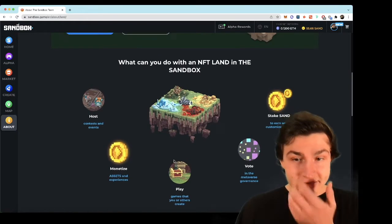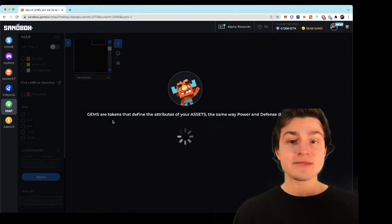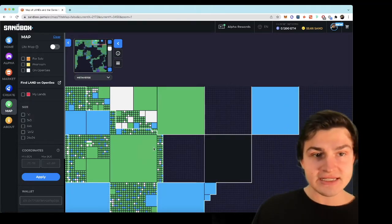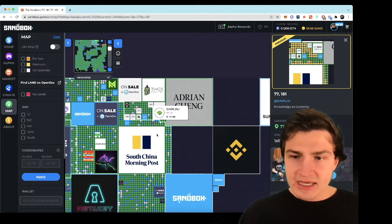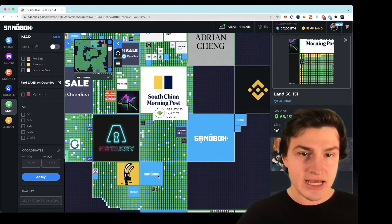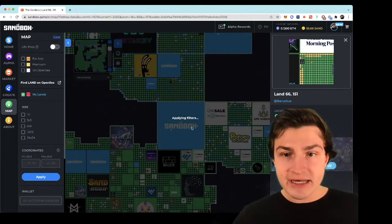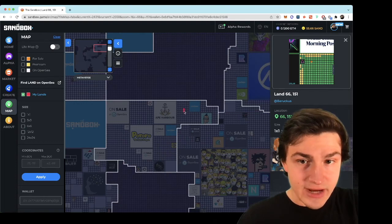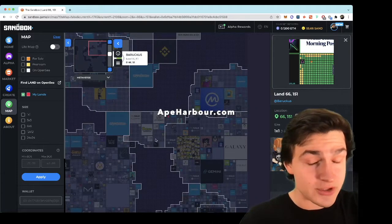There's also land — I'll get into land. It's kind of wild how much real estate is actually selling for. For one plot of land, which is actually pretty big and you can build a pretty big game on it, prices right now — the lowest you can get one for is between $15,000 to $25,000, and that's one plot. We basically have two plots of land; we got in a little bit early, which is pretty cool. We're right here — these red ones. And our partner for course one, Ape Harbor, is right here. These guys own 144 plots of land, which is ridiculous.